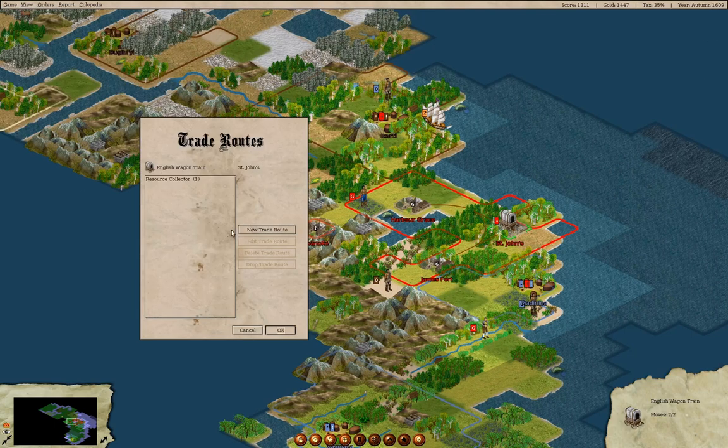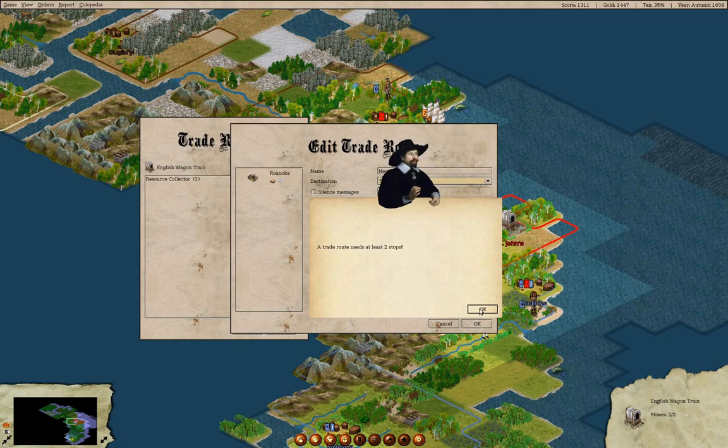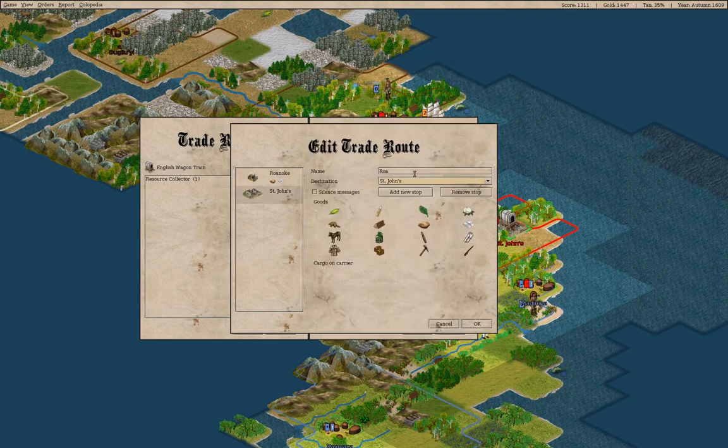Assign trade route — it's new. We're going to select Roanoke and put ore and silver on there, add it, then put St. John's and take everything off. I forgot to click add — okay, we'll do that. This will be the Roanoke collector route.